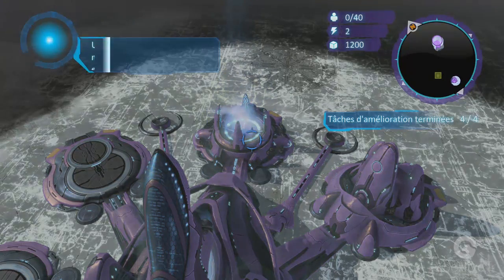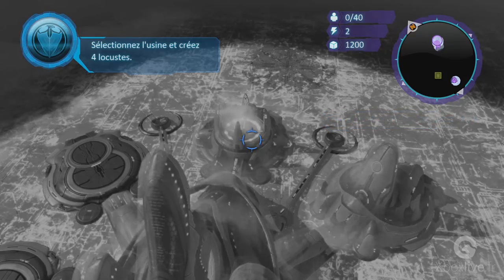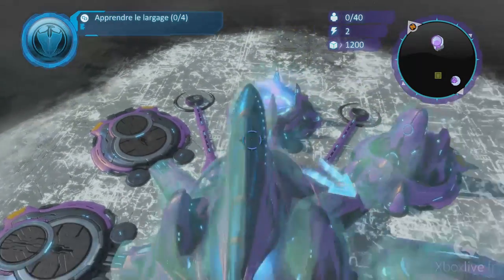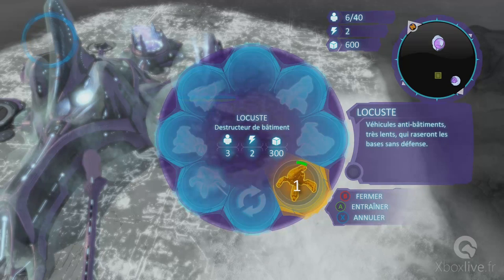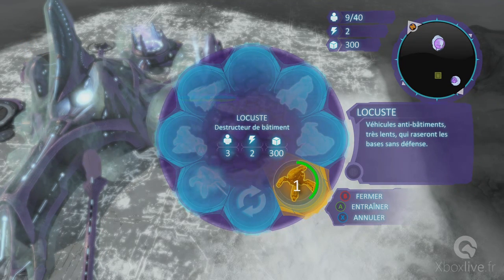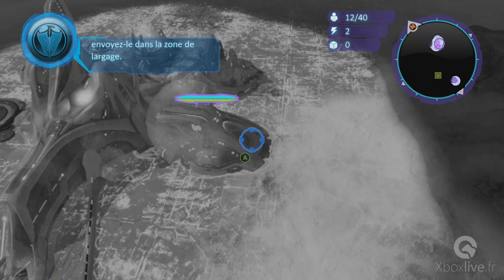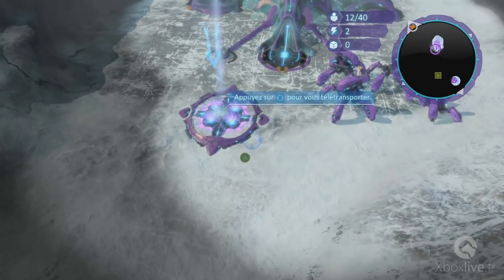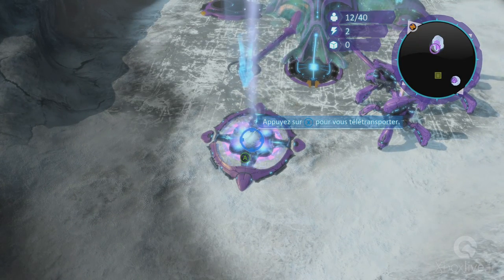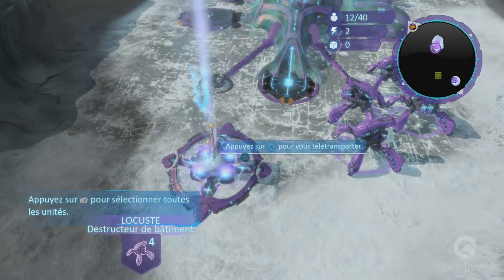Générateur de bouclier terminé. Un bouclier invisible protège maintenant la base. Le moment est venu de bâtir une armée. Sélectionnez l'usine et créez quatre locustes. Dès qu'un locuste est créé, envoyez-le dans la zone de largage — il se téléportera instantanément à l'endroit où se trouve le Commandant.